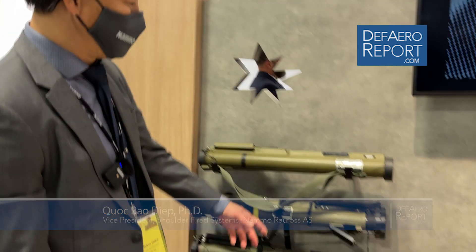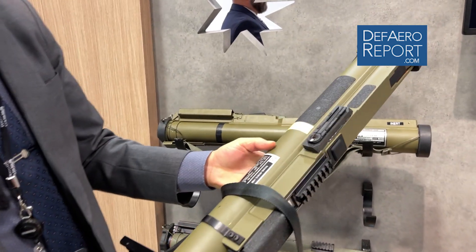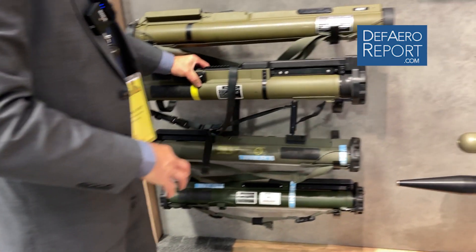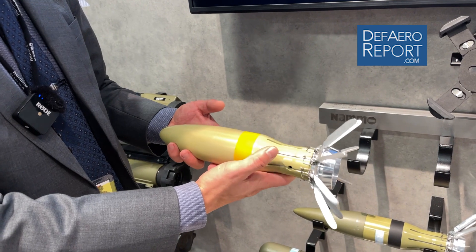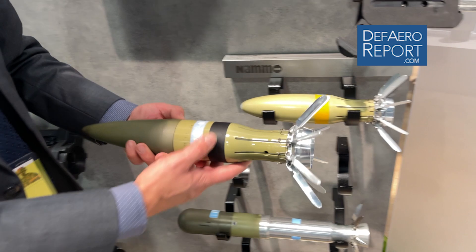We have recently qualified the FFE with two different warheads. We're using the same launcher. This is the anti-structure warhead, where we can take out a building and structure, while the other one is the anti-tank warhead.